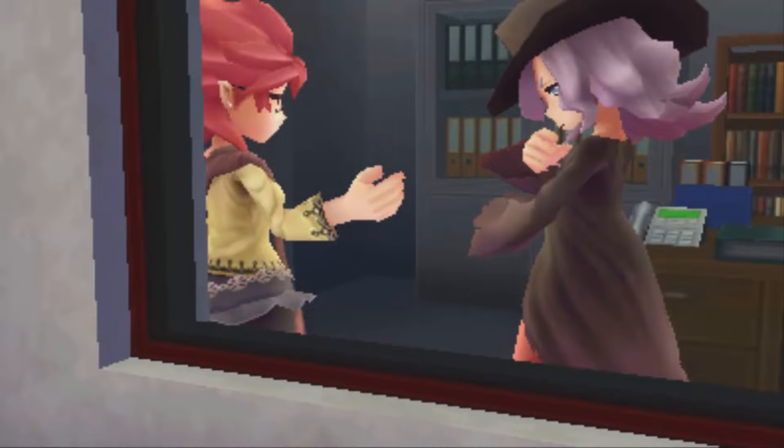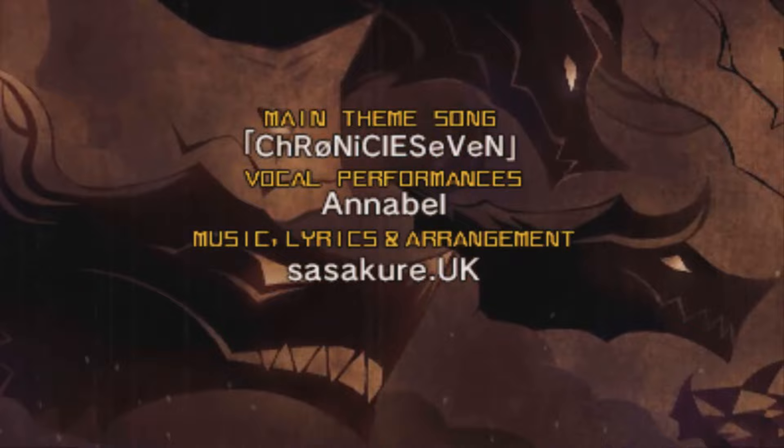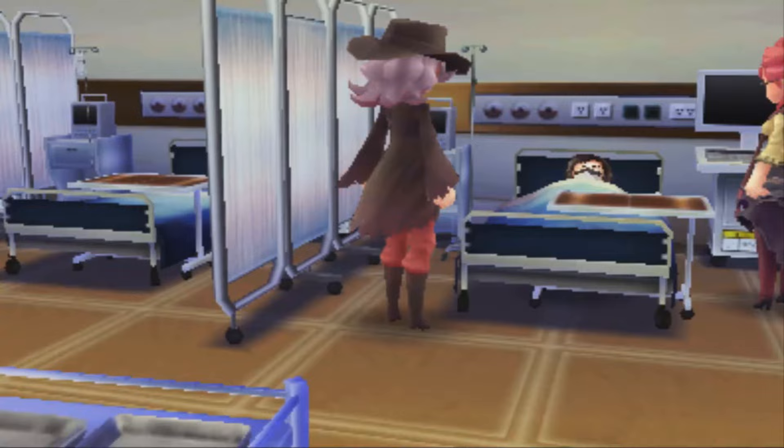7th Dragon's story is very straightforward. You are recruited by the organization known as Nodens to help create the mythical item called the Dragon Chronicle, to prevent the 7th true dragon from destroying the world. To do this, you must travel between the past, present, and future to slay all the other true dragons to complete the chronicle. During your travels, you will meet a wide array of different characters who will help you on your quest to rid the world of dragons.